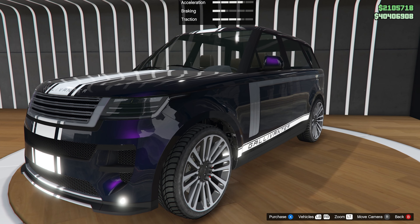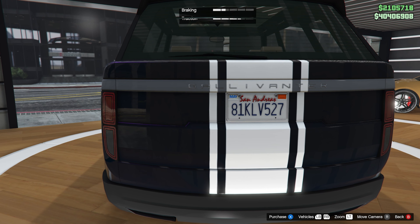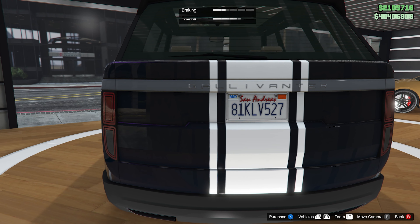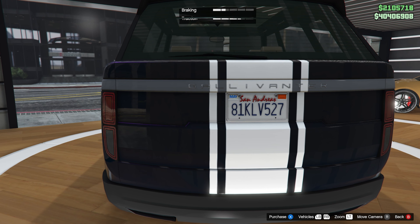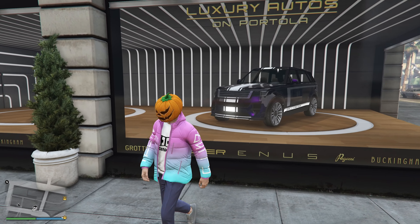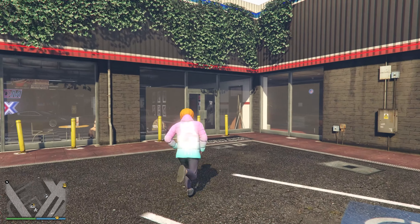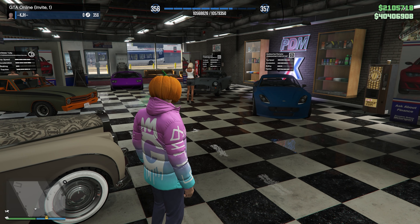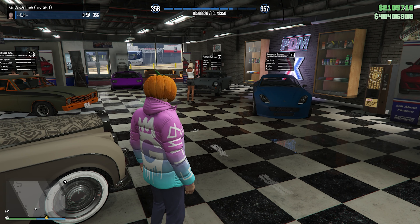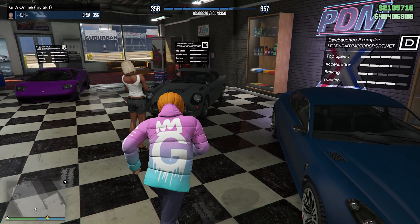It wouldn't be a weekly update reminder without checking out Luxury Autos, because they often have some cool limited liveries. We've got the Vigero ZX convertible with a cool livery on it — I really do like those wheels, it suits that car very nicely. And then we have the Baller STD with a purple color that does look good, though I would never put a racing stripe on a Range Rover. But the color — beautiful. Both of these are full price.